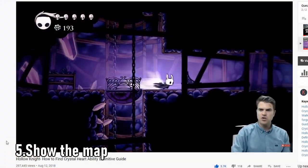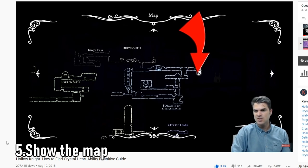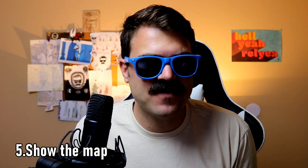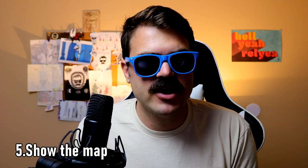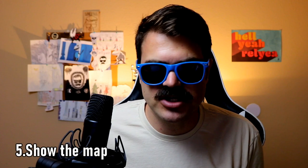Step number five: show the map whenever possible. Just show viewers where you are — for example, right here we came down and to the right. You want to make sure you're not going so long that people can't find their way, or that someone who skips forward in the video has no idea where you are. Every once in a while, take a pause, zoom out, and give a higher-level overview of where you are in the game. It makes it much easier for people to follow, and they really appreciate it.